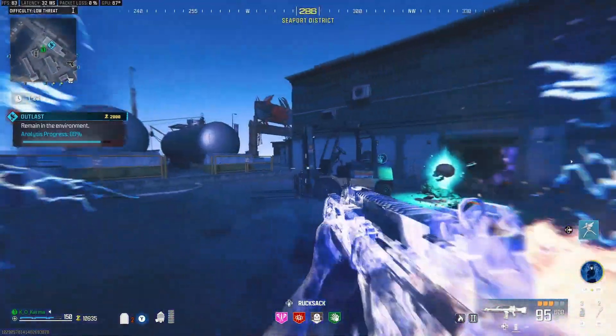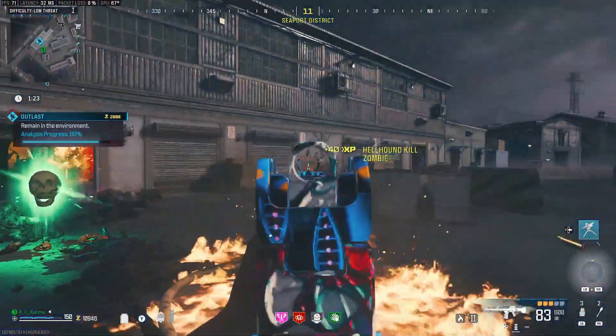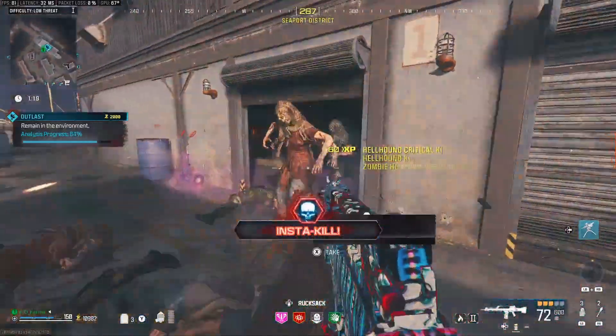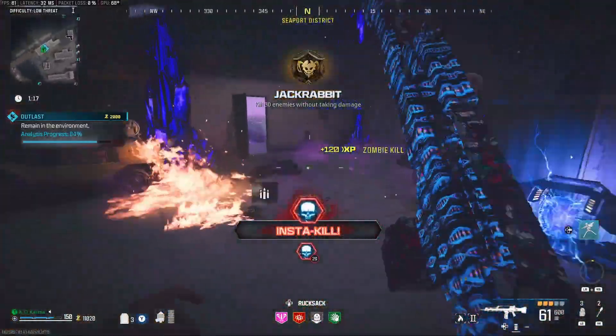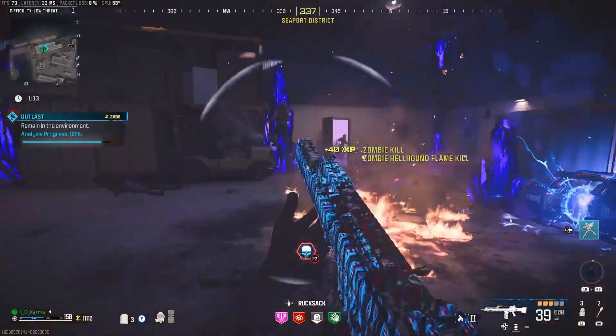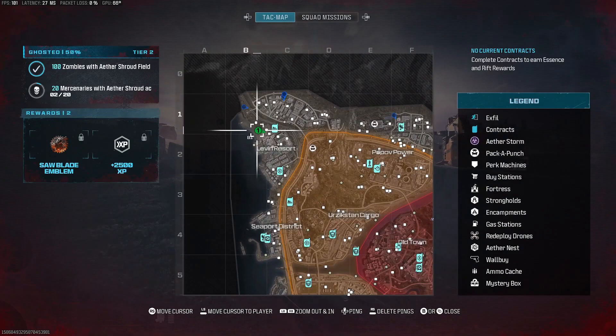Then go back inside, rinse and repeat — keep bringing them outside again when you've got a full horde to complete the challenge. Avoid insta kills like you've seen here, because when you grab an insta kill and your Ether Shroud isn't charged, your field upgrade will not charge at all while that insta kill is active.